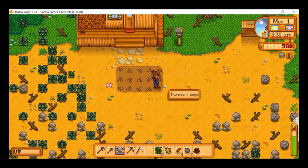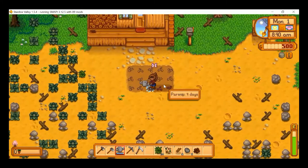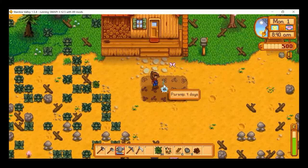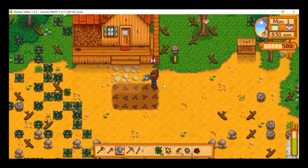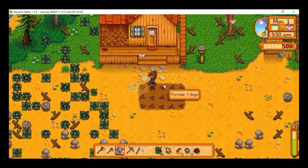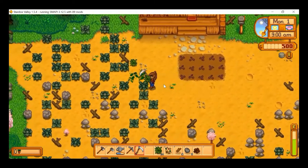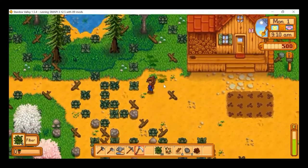I'm going to grab out my watering can and water these seeds. Once we're finished that, we're going to head out of the farm and into town to see if we can meet some of the townsfolk. But first, I just want to build a chest.